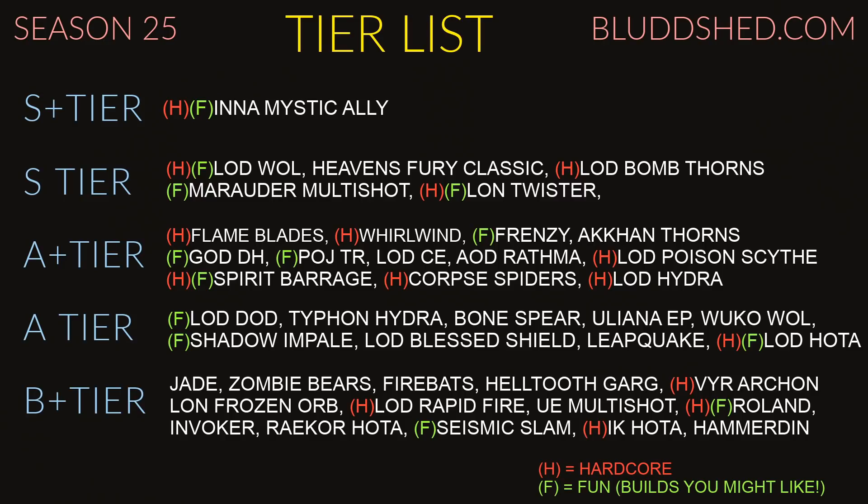Spirit Barrage — one of my favorite builds in the game. We mained it one season when it first came out. It's extremely fun to play; it's like a visual purple explosion of spell effects. I love the mechanic with Jaunt, juking, building up stacks on the Rift Guardian and blowing them up. I gave it the hardcore tag because you can use both weapons this season — Voo's Juicer gives you the Phlebotomize rune which gives you more health back. With Lacumba's you only need three stacks for 60% damage reduction, so you don't need the Sacred Harvester anymore.